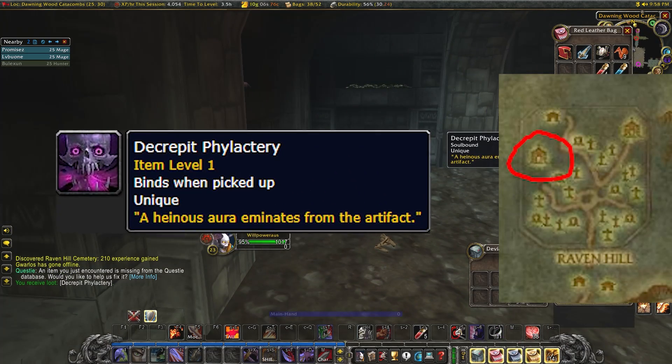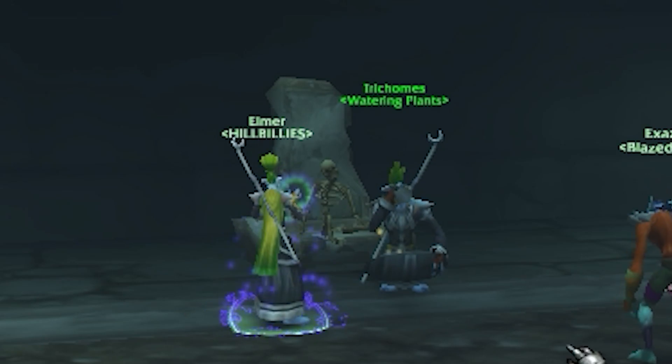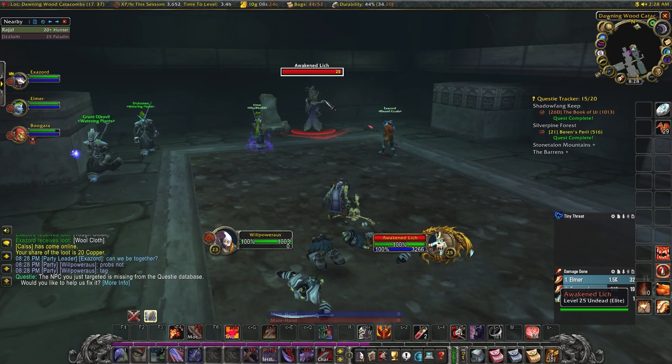Once you've looted the chest, head over to the other side of the Catacombs. Use the Phylactery on the Bones and it will summon a Lich. The Lich is a level 25 Elite Mob and it casts Banish.